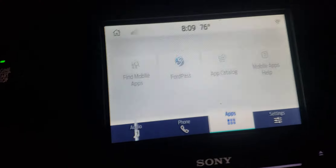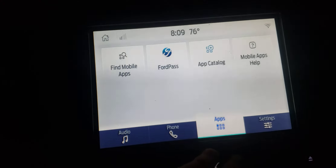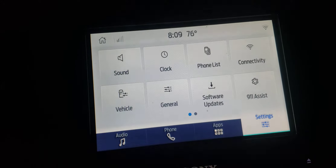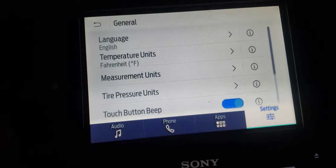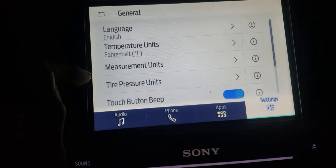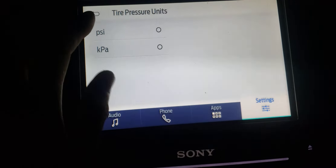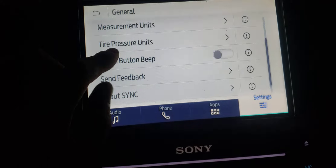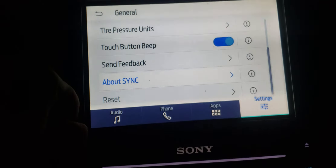The problem I'm running into is I can't get it to show up on Forscan or UCDS to make the changes I need to. The measurements I can't change at all either. Tire pressure — nothing. I can disable the touch beep. Clicking on 'About Sync' works.